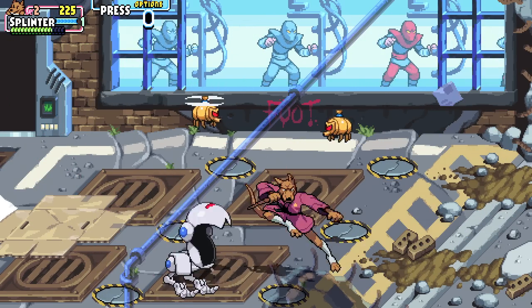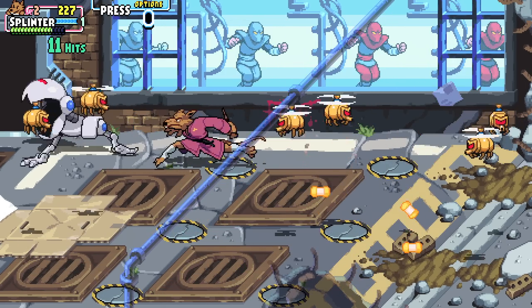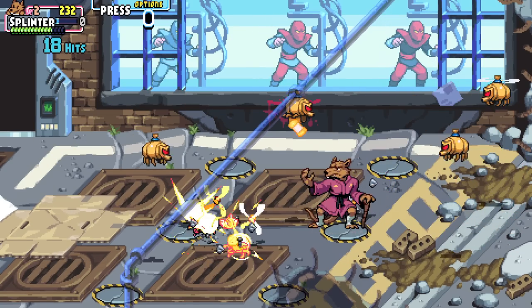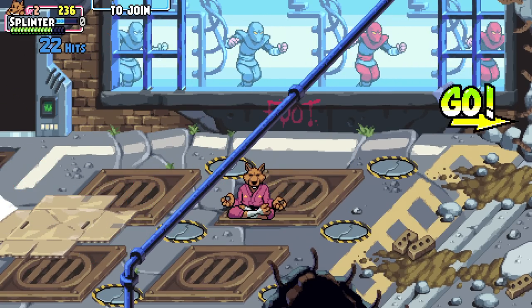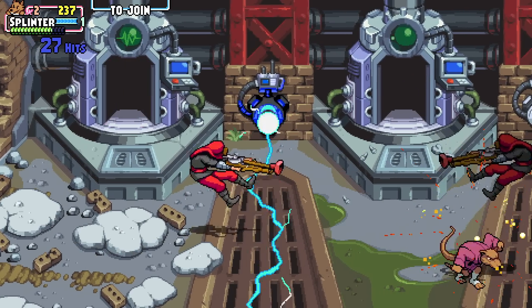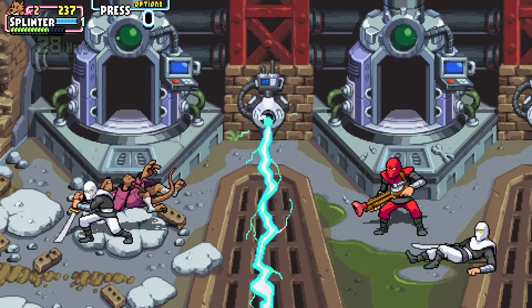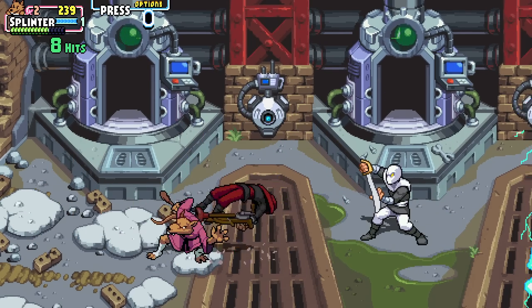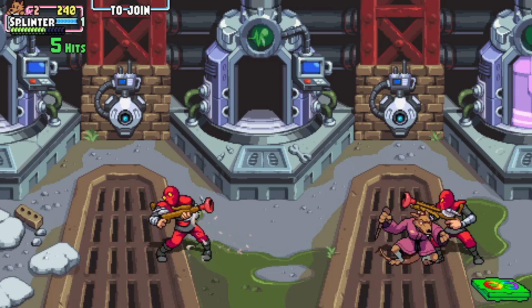These guys are orange, so maybe that means they're a little bit different. Got them. Happy to deal with those, but of course there's more. I got it though. Now the problem is these guys are everywhere — sort of hard to tell exactly where they're at. Gotta look at the shadow a little bit more than the actual enemy. It wants me to go, but instead I'm gonna do some meditation so we can get some more stuff — you never know when you're gonna need it.